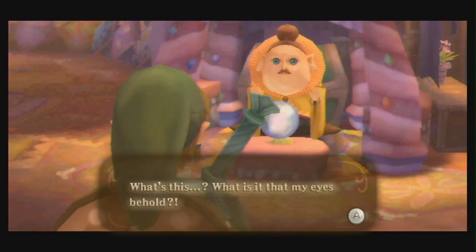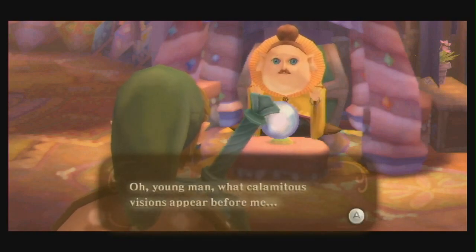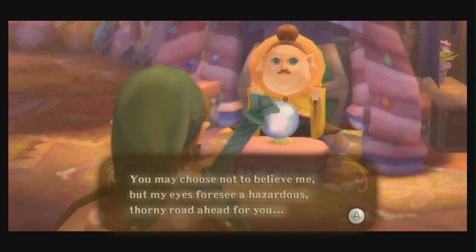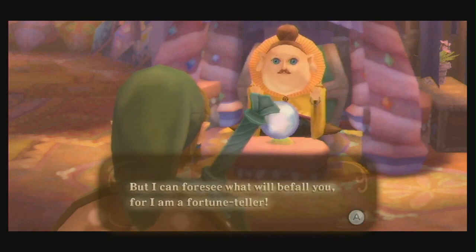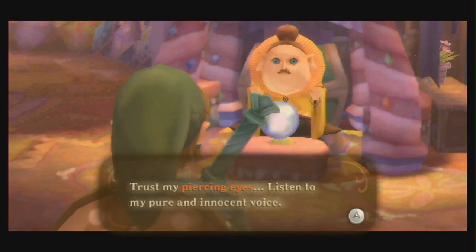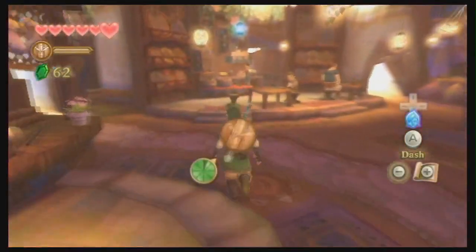Why does your face creep me out so much? "What is this my eyes behold? Oh young man, calamitous visions appear before me. You must choose - you may choose not to believe me - but my eyes foresee a hazardous, thorny road ahead for you. I can foresee what will befall you, for I am a fortune teller. Trust my piercing eyes. Listen to my pure and innocent voice. Gaze deeply into my eyes and come closer." You're creeping me out, little mustache man.